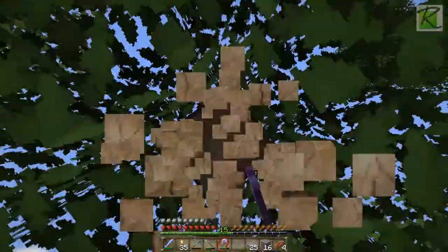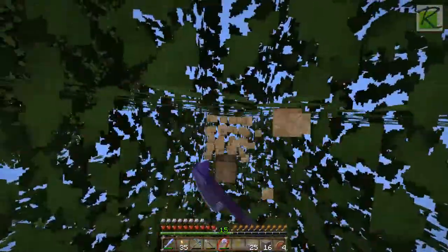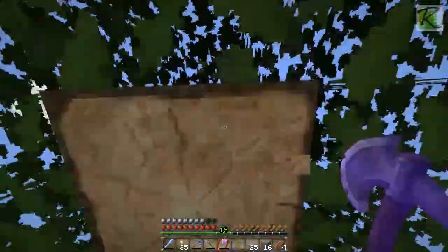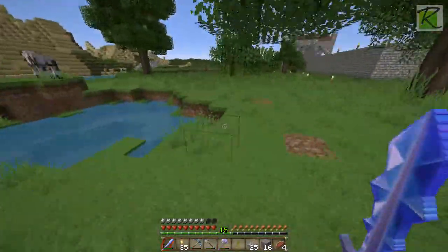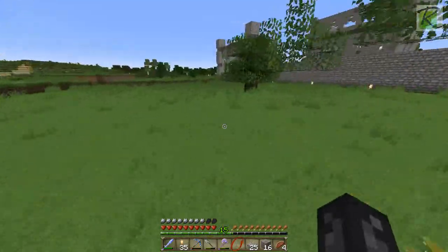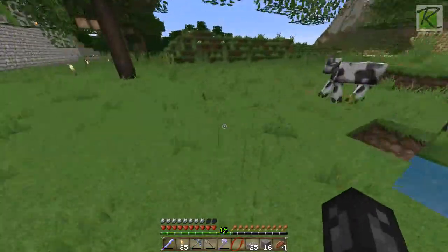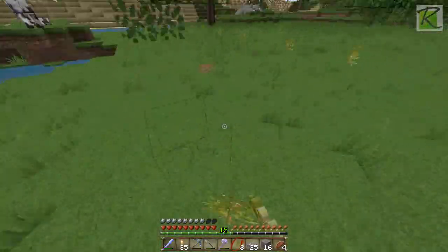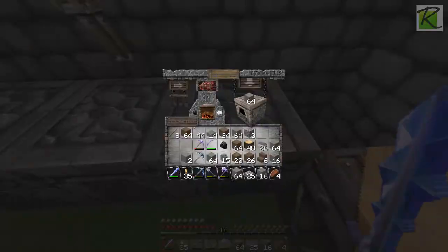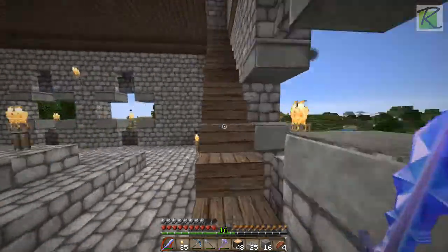But first I need a bunch more wood, so I'm off into the forest — well, not really the forest, just a couple trees outside my base. I'm actually just traditionally grabbing all the trees and making sure to replant a bunch of saplings because I'm going to need a lot more wooden things. You can see a little bit of red sheep in the distance. Those are red sheep — they're local sheep in my area.